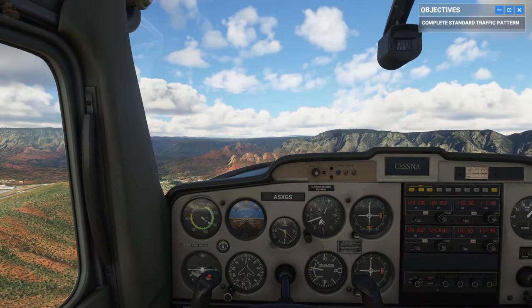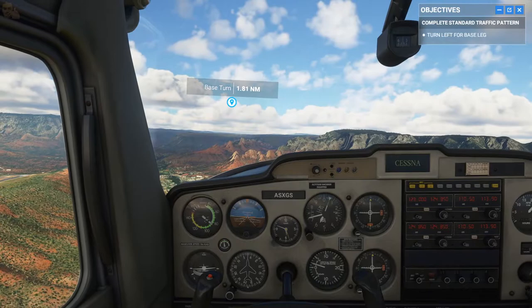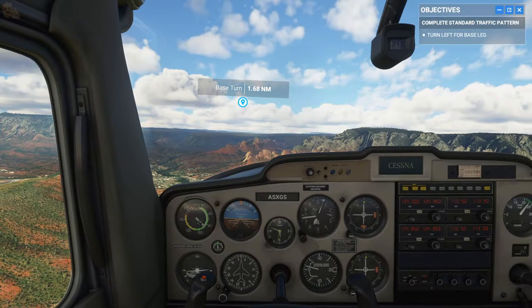Lower your nose to a cruise attitude and reduce power to 2,100 RPMs. Once your speed is in the white arc, add 10 degrees of flaps to prep us for landing.